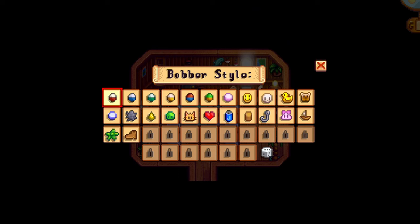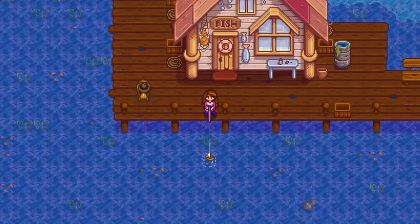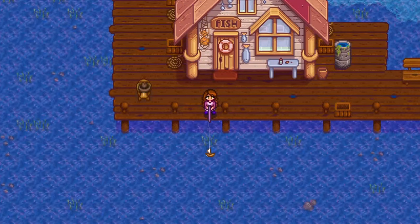All avid fishers are going to be excited about this one. Willy's shop now offers a bobber machine, allowing you to customize how your bobber looks. The randomizer button will change the look of your bobber every throw. Right now you can choose from 24 options and unlock 15 hidden bobbers.